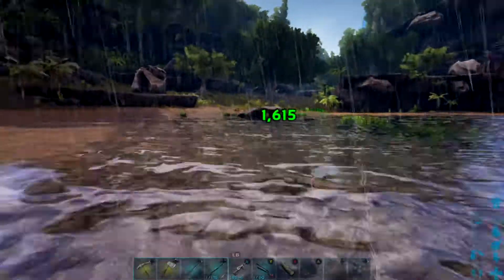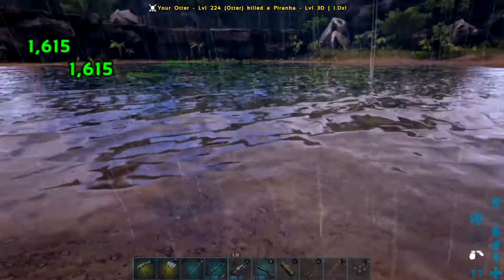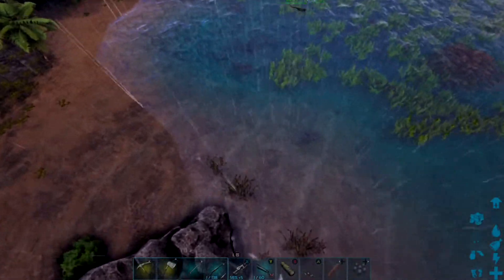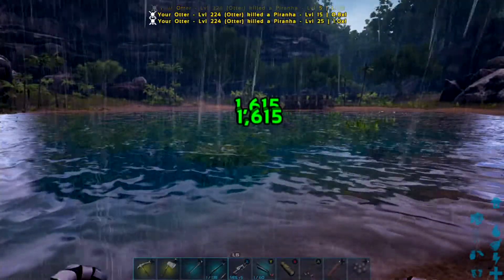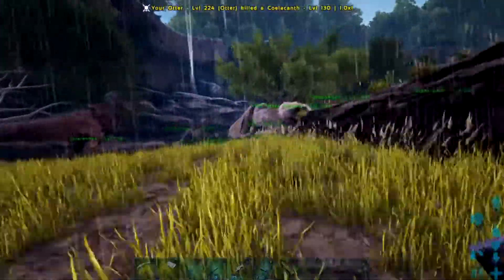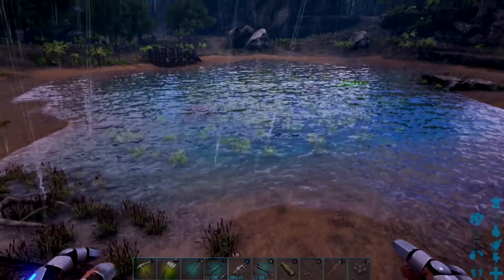If you're in a small pond like this you haven't really got a lot to worry about. The warning is that the otter doesn't seem to have a lot of oxygen, so they will drown if they're under water for too long. You need to keep an eye on that, or just pump some oxygen stats into your otter so you can leave it to do its hunting and come back when you need to.